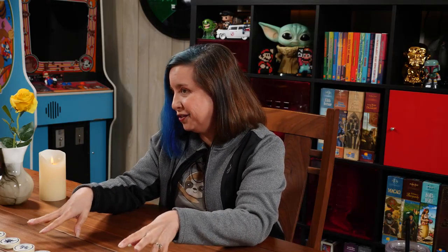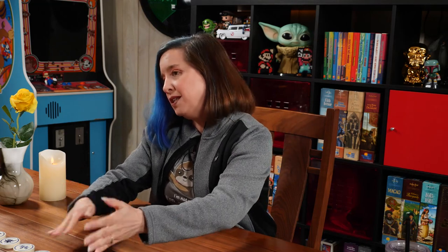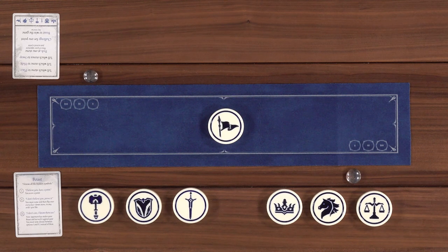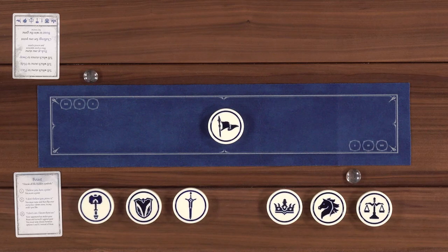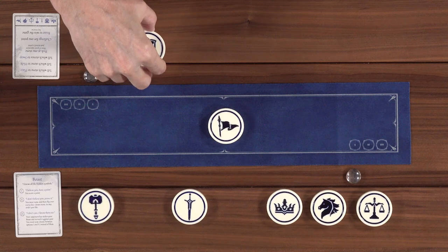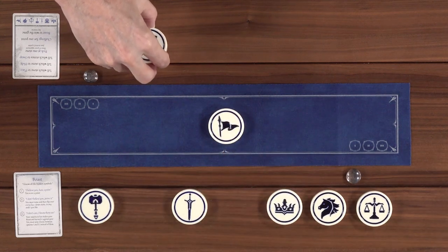On a turn, you are actually going to be telling your opponent to manipulate the stones in the line. I will ask Lincoln to place a stone - I say 'please place this stone' and he will place it on either side of the center. That's one of the actions you can do.